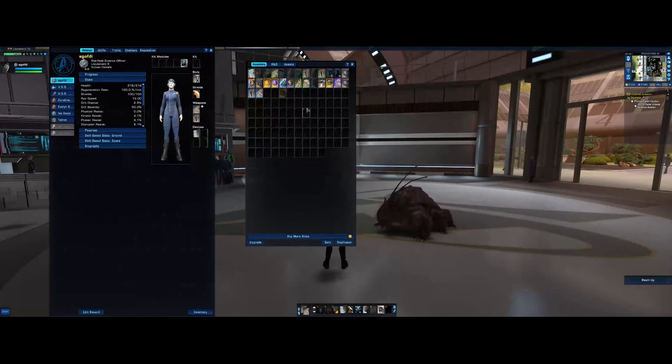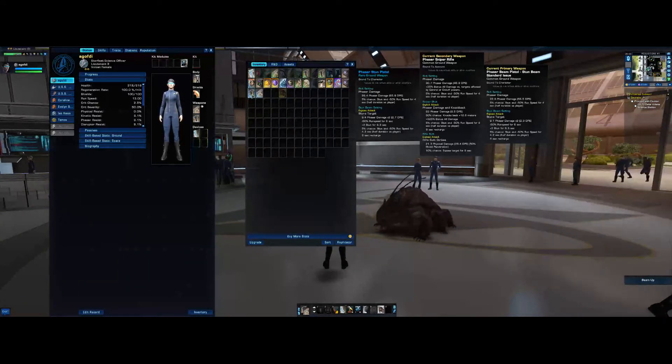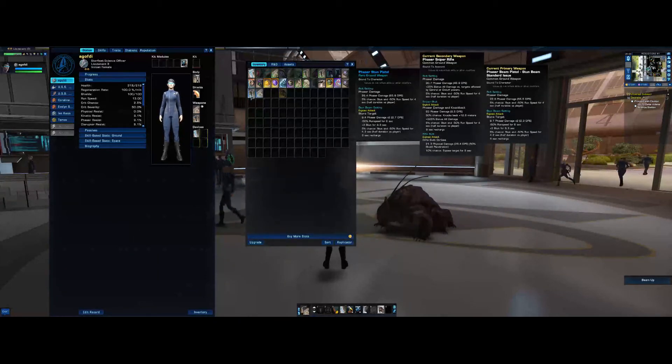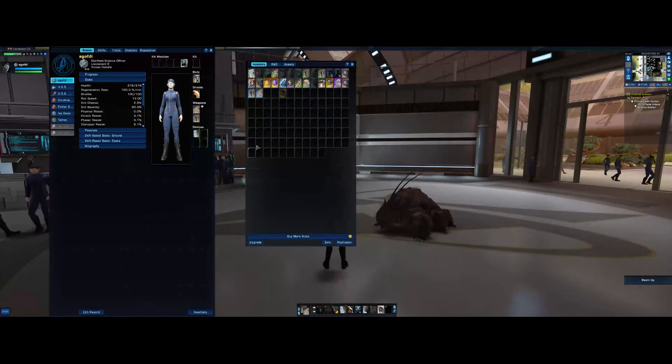Let's have a look at the weapons. Hovering over the weapon shows a comparison between the new weapon and the one you've got equipped. Phaser Stun Pistol, Rare Ground Weapon — it does almost four more damage, 1.3 more phaser damage. That's because it's rare. As the level goes up from 1 to 2, 3, 4, that will also increase different aspects. The sniper rifle does almost three extra damage, 6.7 extra phaser damage on the sniper shot, and 25% extra damage when the target is affected.